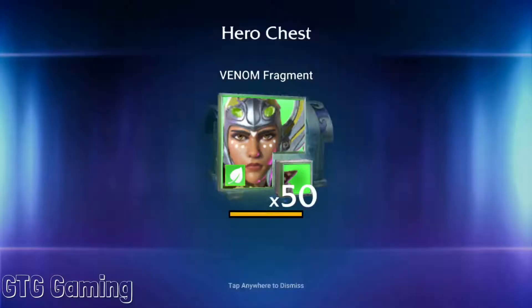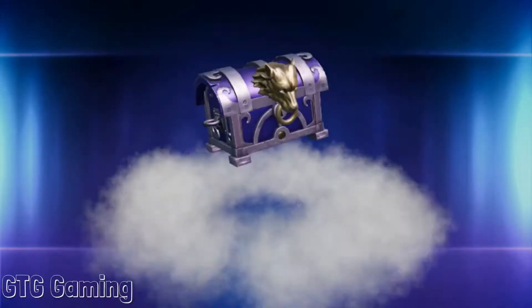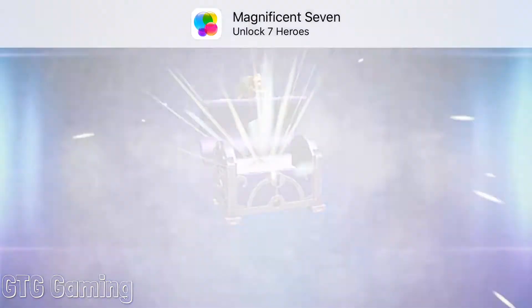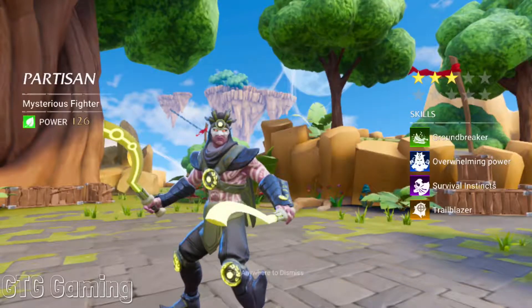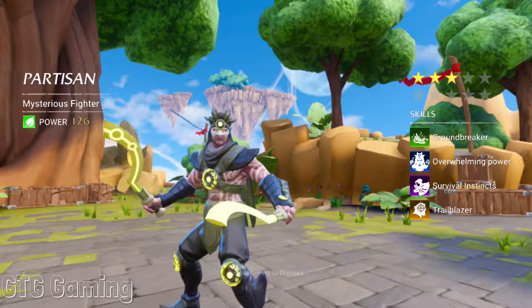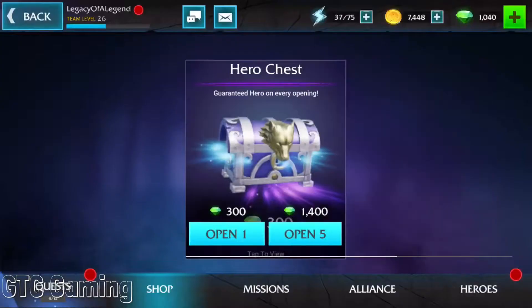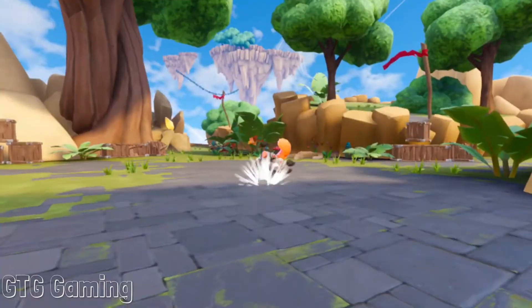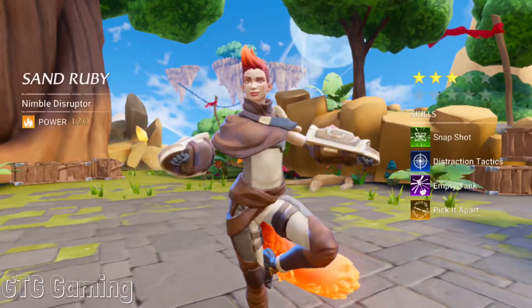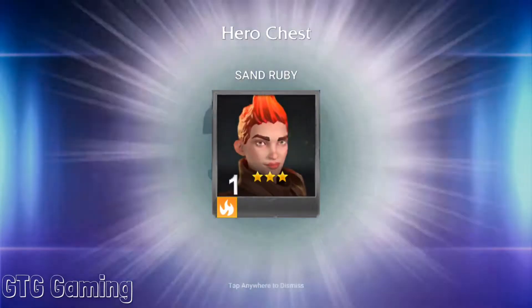Let's get to the next chest. I don't know much about Quartisan, but I do believe that he has more potential than my current front-line around. And would you look at that — who needs 500 gems for Sand Ruby when you can get her for free from the chest?